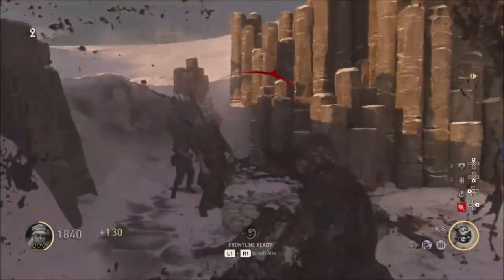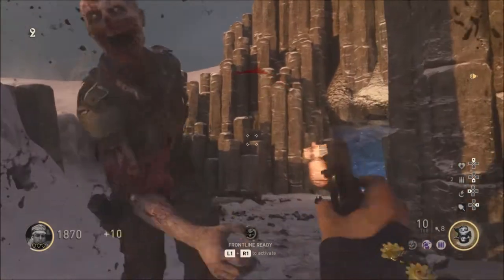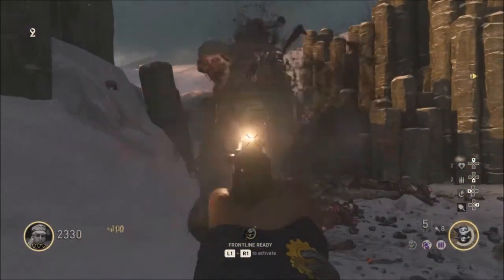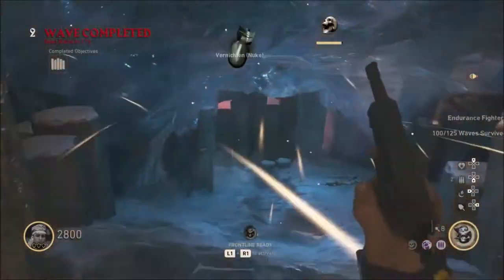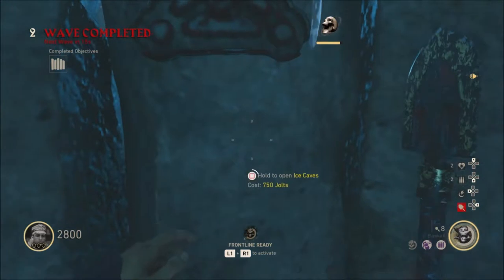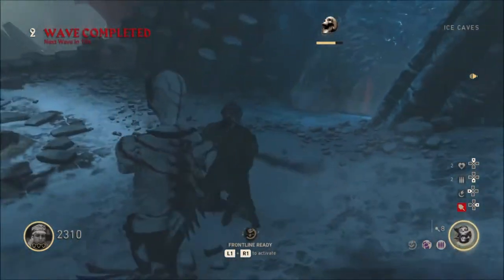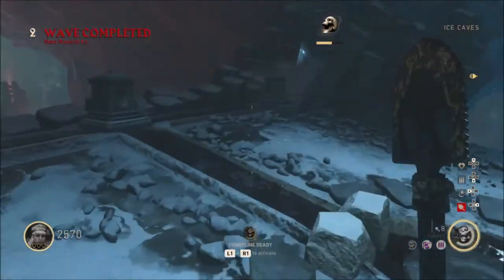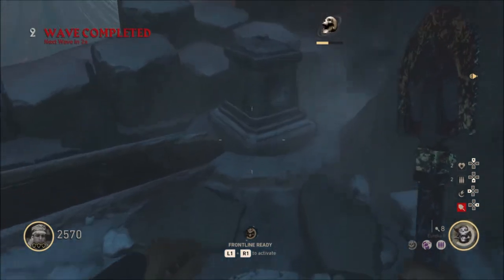Here we go. So the door just opened — I think it was like six zombies. Let's go, we're going in. Yeah, those things are so annoying. They're so fast and they can kill you really fast too. I think there's a part close to here.